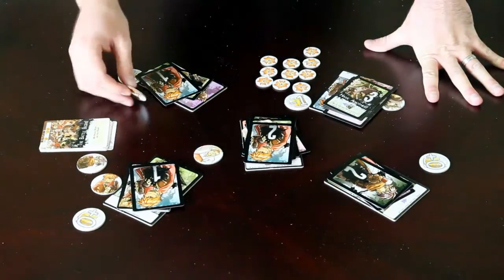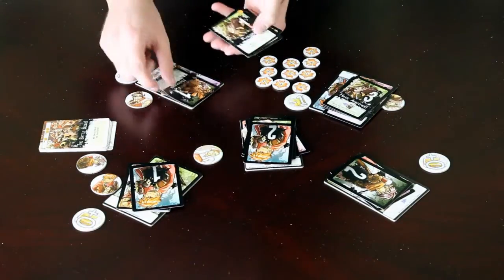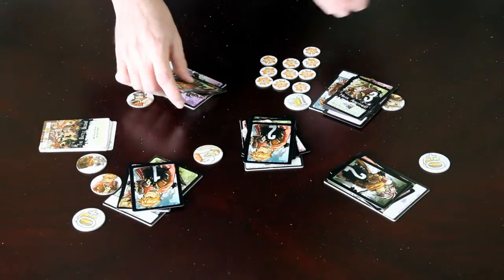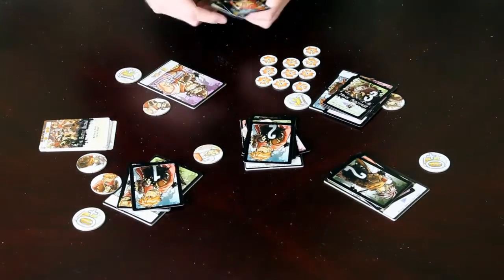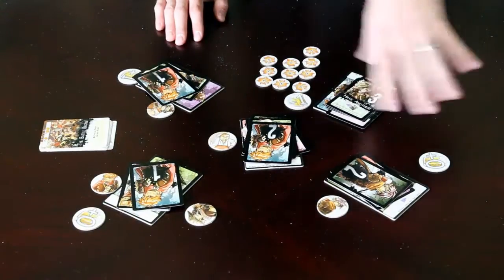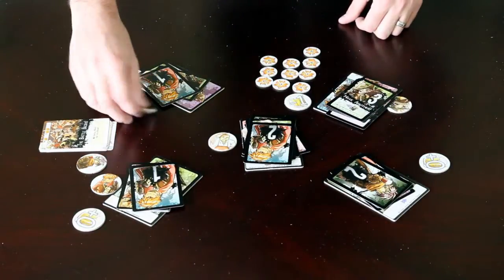If a character doesn't get knocked out — like O'Brien here who only has 4 cards on him, and survives the round — he will keep his own token as a point for himself. We'll go around the table, resolve everybody's attacks, and determine the outcome.